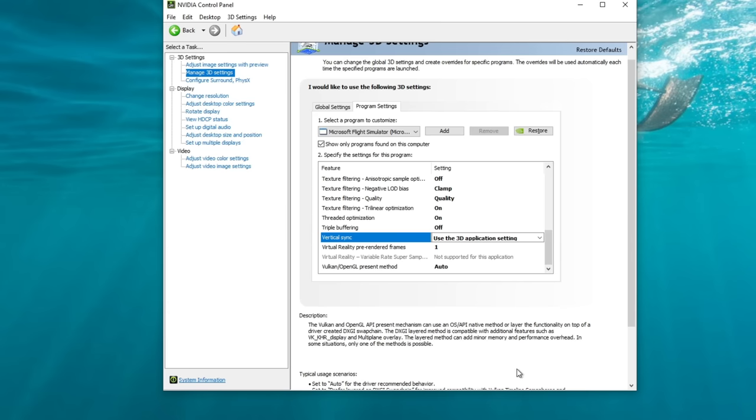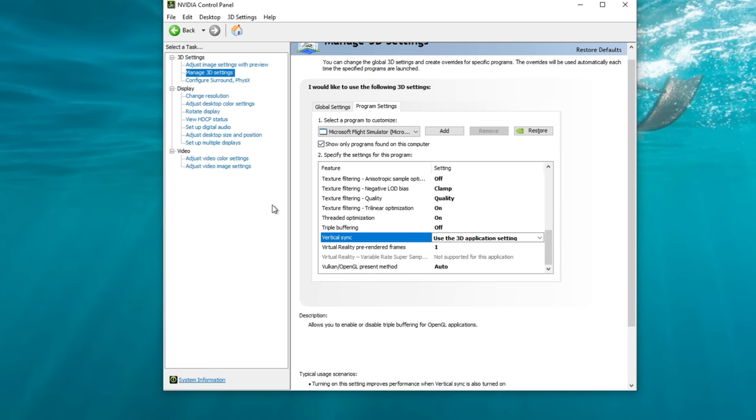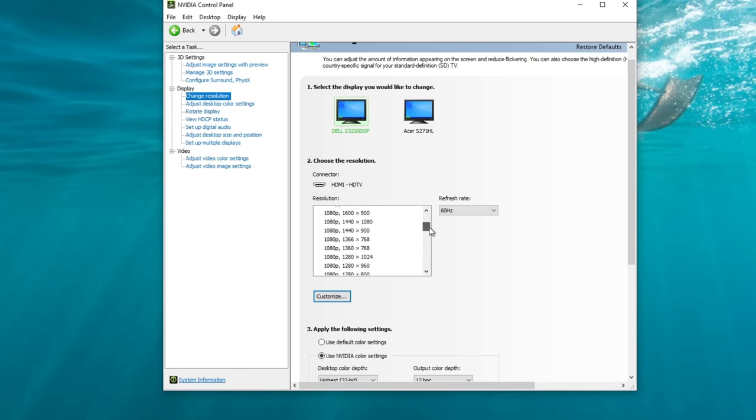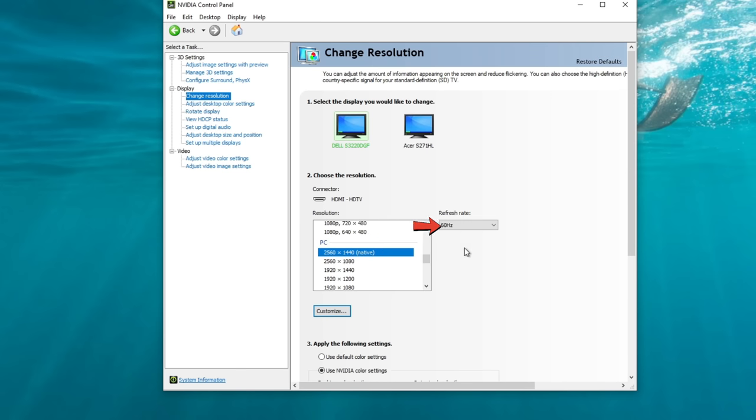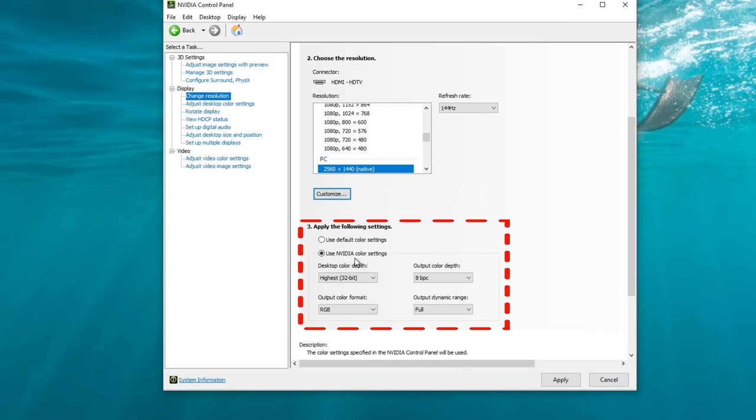Now let's talk about mitigating screen tearing without vertical sync. Make sure your display is set to your monitor's native resolution and native refresh rate. Head over to display, change resolution, and scroll all the way down until you see the native resolution for your monitor. To set the native refresh rate, click on the resolution again and your native refresh rate should pop in. Once done, hit apply.